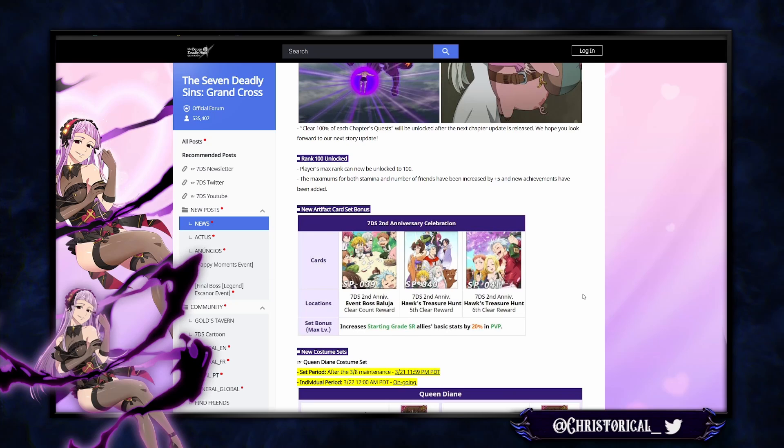We have a new Artifact card set that increases starting grade SR allies by 20% basic stats. The question is: what SR units are we using in PvP? Gill Thunders is one option.